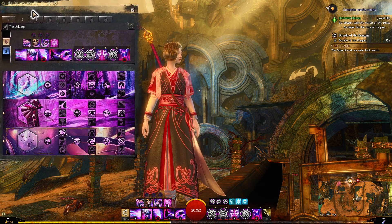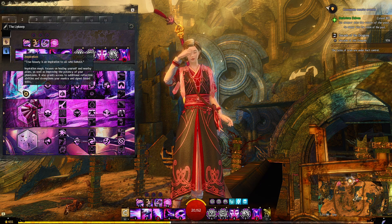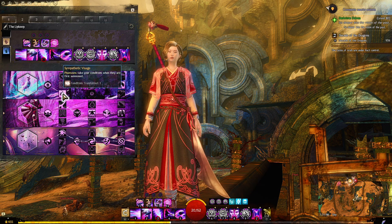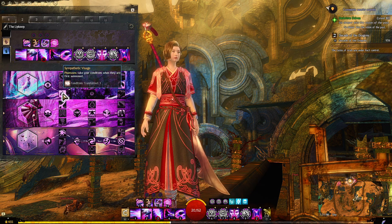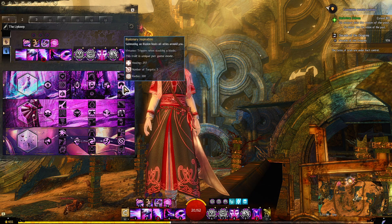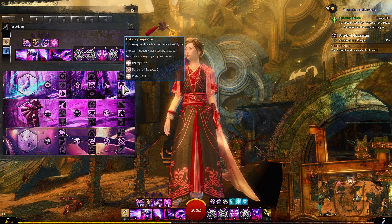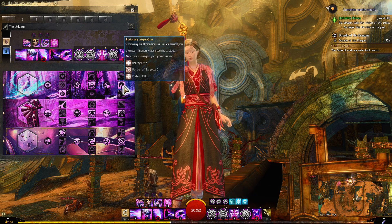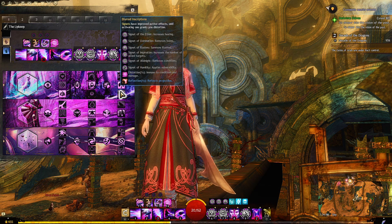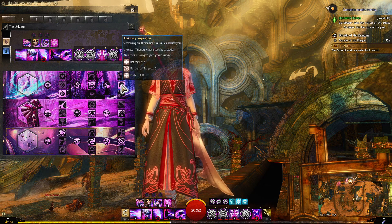Now let's get into the actual specs. I'm running Inspiration, Domination, and Illusions. Inspiration is the trait line that increases your survivability and also has some group application. I'm taking Sympathetic Visage — phantasms take your conditions when they are first summoned — Restorative Illusions for healing and extra condition cleanse when I shatter, and Illusionary Inspiration so that summoning an illusion heals not only myself but allies around me. You can also run Blurred Inscriptions if you prefer.